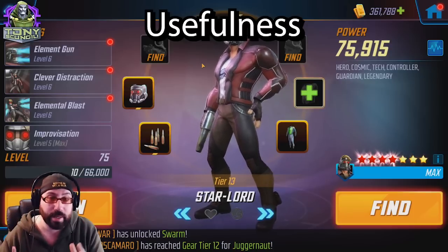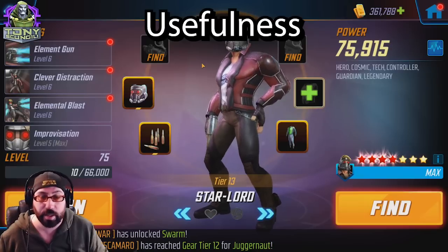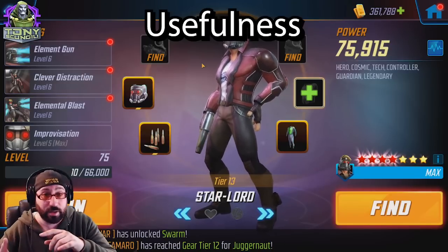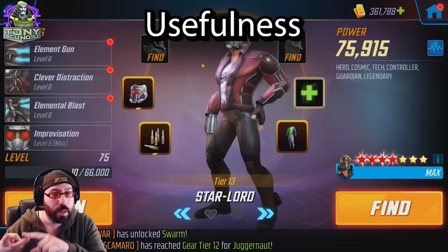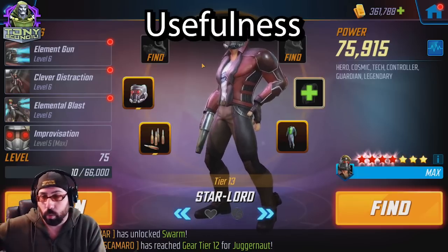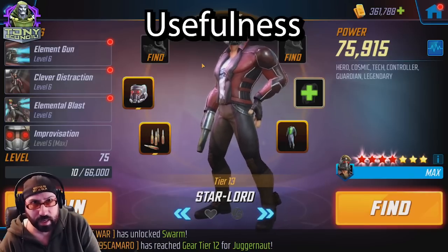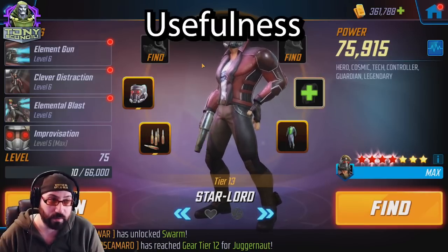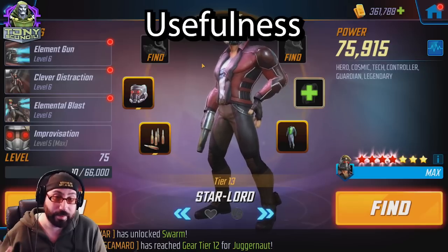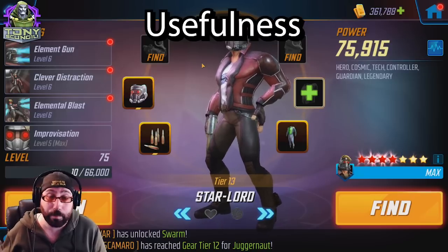You're going to get the most value if the first meaningful thing you do in the game is unlock Star-Lord — value now in arena, war, and raids, and later in Dark Dimension 2. Once you get to the true end game — figuring out the optimal team for Dark Dimension 3 or pushing harder in U7.4 — that's when you'll notice the start of Star-Lord's fall-off. He doesn't have the survivability or damage at that level; he's just a reliable energy battery.